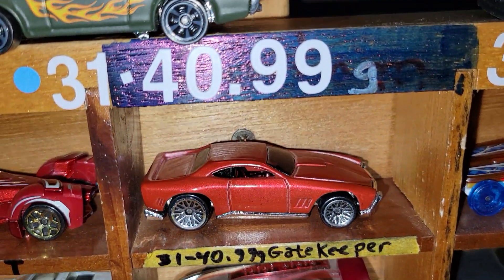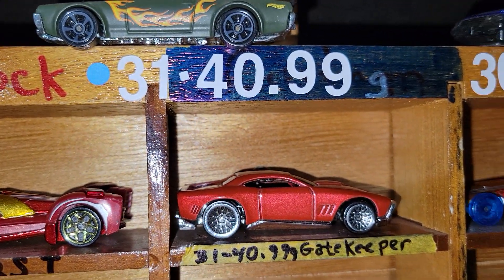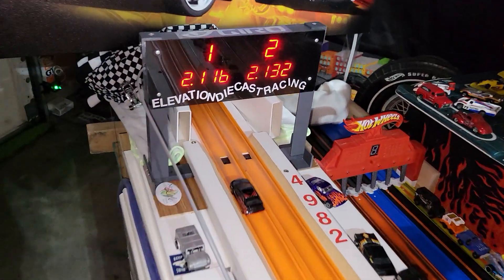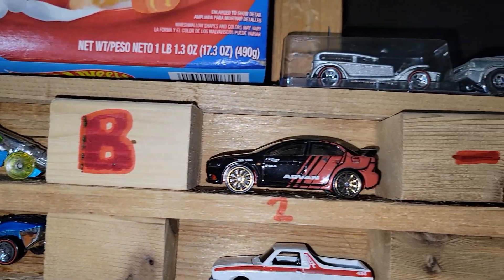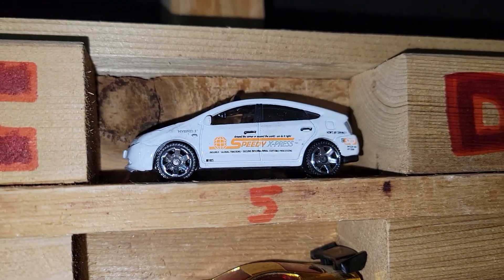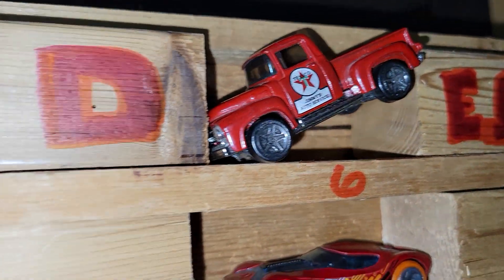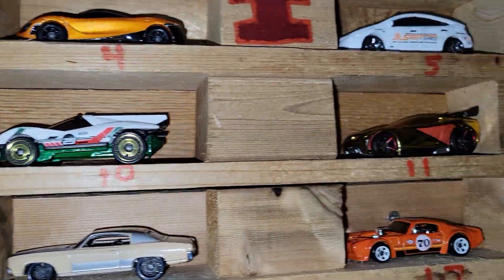So this Muscle Tone — I think that's what this is — just beat the gatekeeper, which is the salt shaker in the 31 to 40. So the salt shaker is taking on the number one in the B-sides. He's not having it — 211.6. 211.4. He did get him. So there's a look at the B-side so far. This little Prius — couldn't believe it. Matchbox Prius. He was a five-pack wonder. Go figure, right? Rolling good so far.